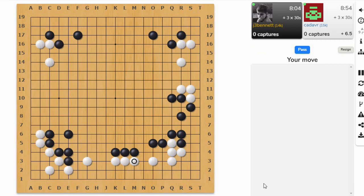A very territorial-oriented style. Let's try and build something on one of these sides — got enough influence here. Maybe coming on top over here was big too. Let's protect this cut. He wants to stop me from building too much over here, which makes sense.